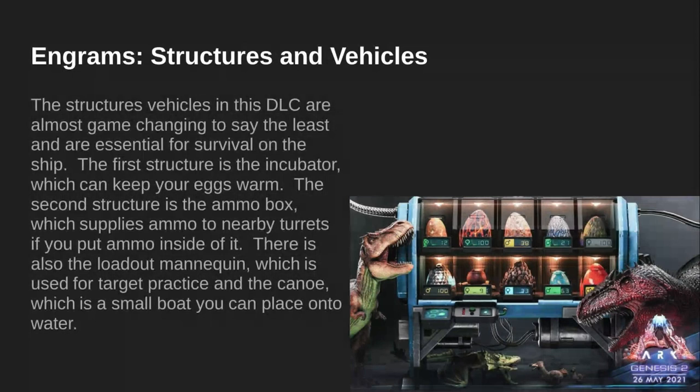Engrams — Structures and Vehicles. The structures and vehicles in Genesis Part 2 are almost game-changing, to say the least, and are essential for survival on the ship. The first structure is the incubator, which can keep your eggs warm. As you can see, there are different temperatures for the different eggs — this one is a magmasaur, this one's a fire wyvern, and an electric wyvern. They're all very different temperatures.